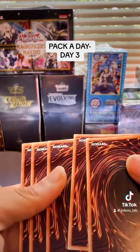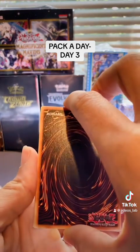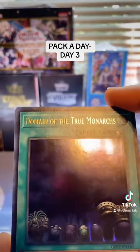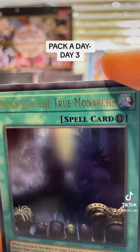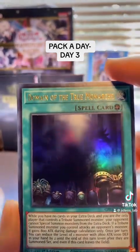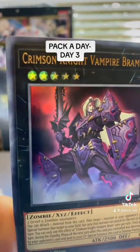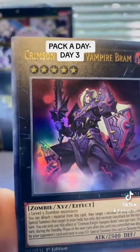It's only four cards, right? Five? I don't think there's any kind of card trick for this. Let's see what we have — can y'all see that? Because your boy can't, it is so glimmery. Okay, Domain of the True Monarch — that's kind of clean, look at that! Next we've got Crimson Knight Vampire Brahm. Even if there's no ghost rare in here, these cards are clean, look at that.